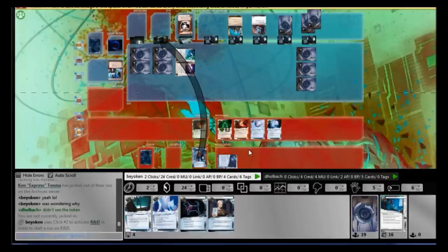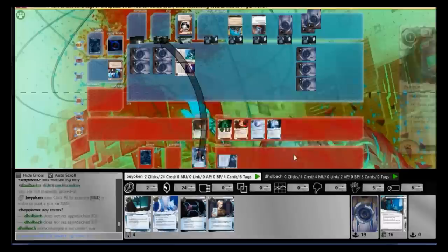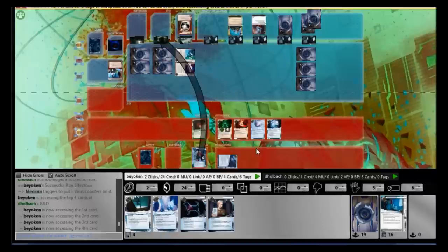The only ICE I'm worried about at this point is Lancelot, which he can rez for 4 credits. But I have the Clone Chip to rescue my Alias if that occurs — this is why Clone Chip is very important. The other use for Clone Chip is to revive Lampreys and Ixodide at instant speed, right before a successful HQ access.